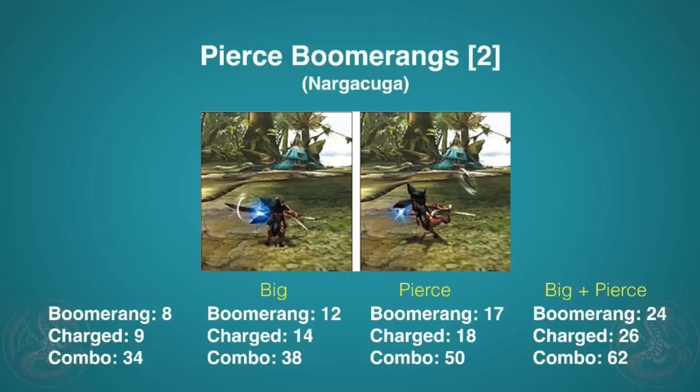You do not have to be spamming boomerangs to be a competitive Prowler — by competitive I mean equal if not stronger than a normal hunter, which Prowlers definitely can be. However, you do need to mix some boomerangs into your routine. The two skills you definitely want are Pierce Boomerang and Big Boomerang. Pierce Boomerang allows you to do many more hits, which is great for applying elemental damage. Big Boomerang stacks with it for easier hits and more damage, and both stack with the boomerang combo. Looking at the motion value chart, you can see the difference between Big Boomerang only, Pierce only, and both combined — especially the boomerang combo becomes very powerful, giving meaning to close counter-attacking.